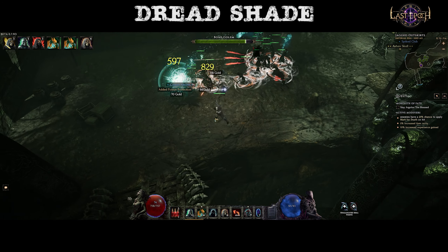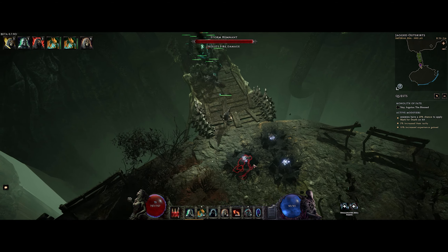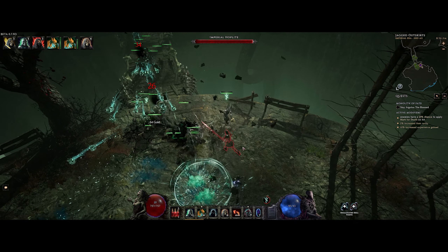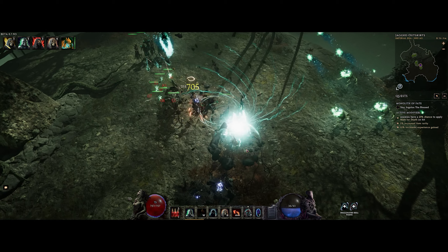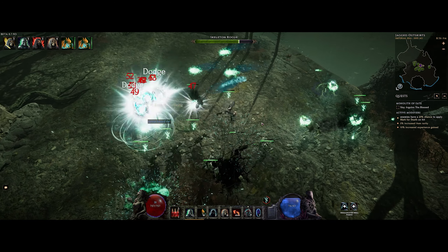Finally, Dreadshade is basically a skill to buff your minions, providing them with more damage. However, the downside is they lose 3% health per second, killing them whenever this buff is active. You can also apply this Dreadshade to enemies, apply it to a single minion, or buff specific minions. I can definitely see a place for this in the Necromancer archetype.